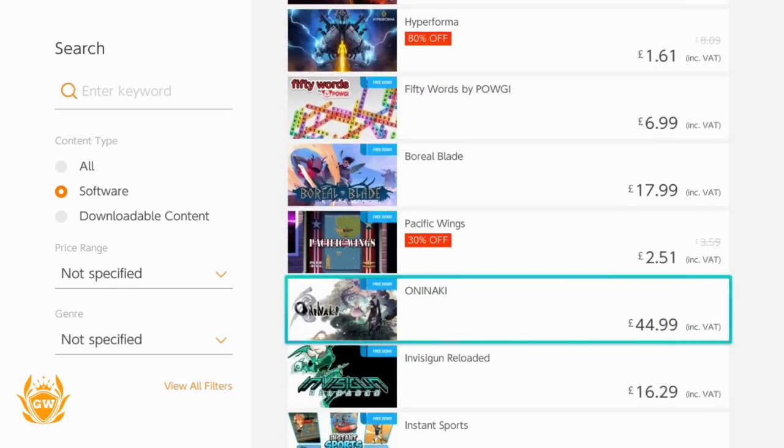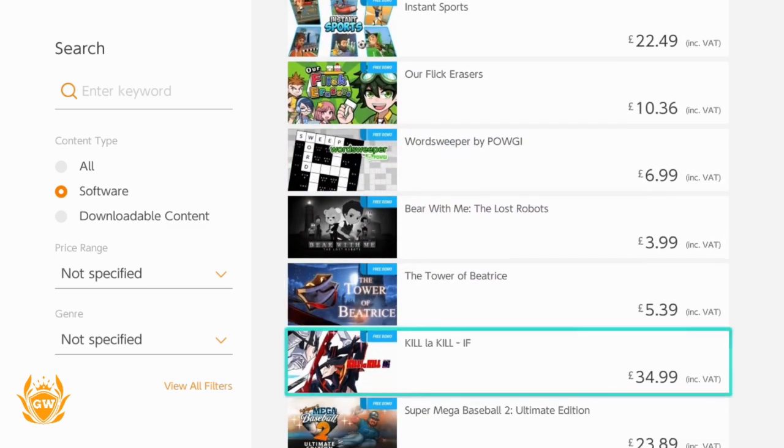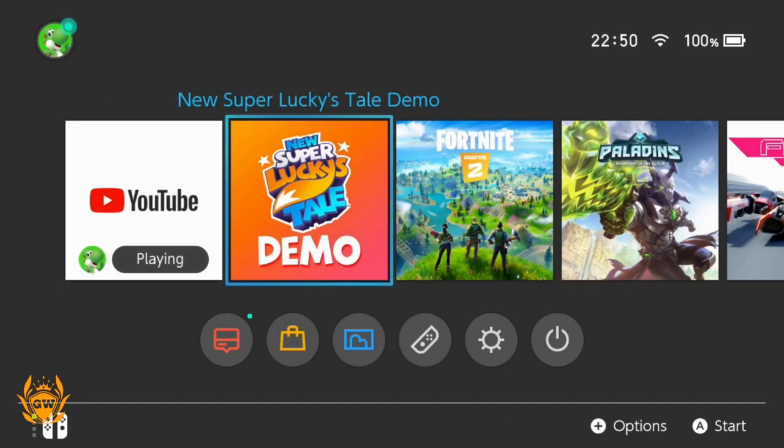If you end up running out of space, check out my video on how to expand your storage on your Nintendo Switch, or how to download and redownload software — I'll leave cards to pop up in the top right corner of the screen. Thank you very much for watching. I'm going to go play Super Lucky's Tail — we'll see you on the next video, my friends.